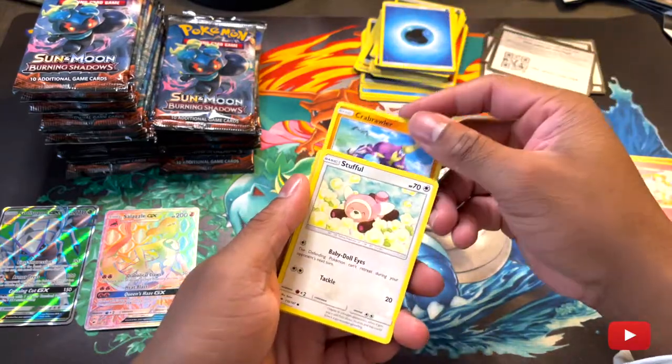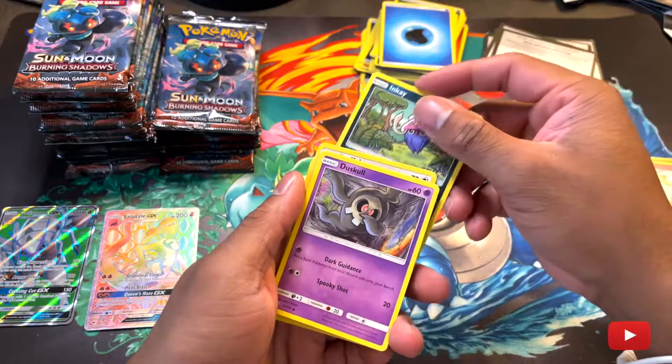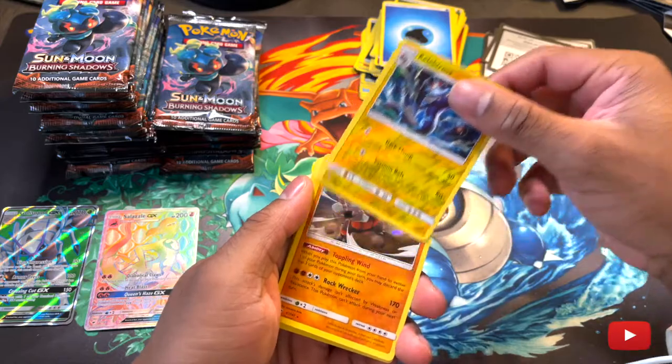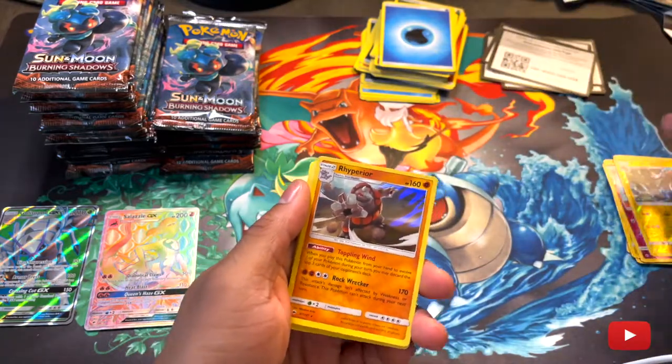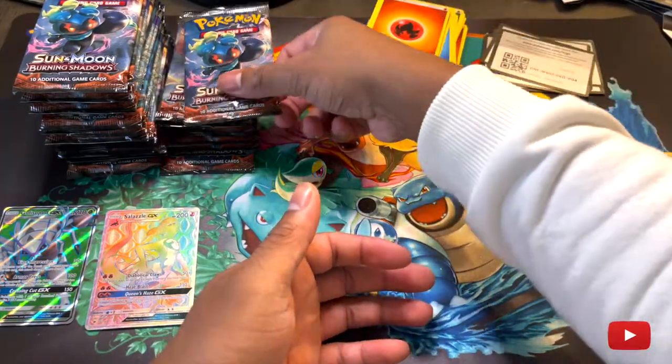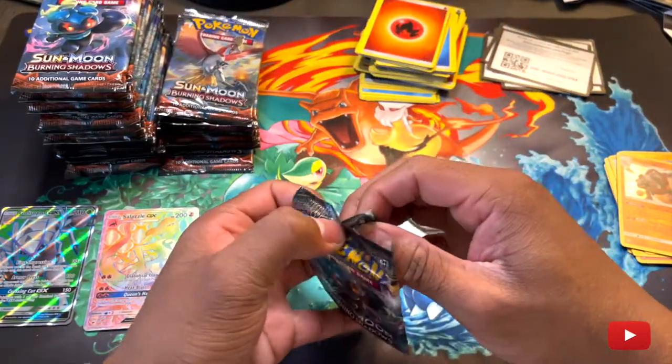Alright, let's see. Brawler, Stufful, Inkay, Tusker, Dynamo, reverse holo Electross — ooh, a holo Serperior. Let's keep it going. First rainbow so far.